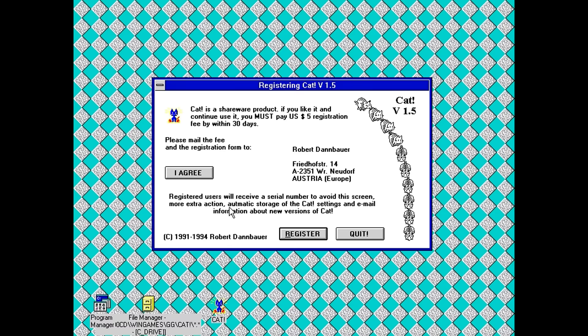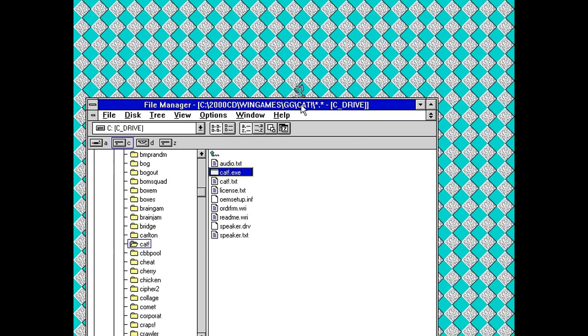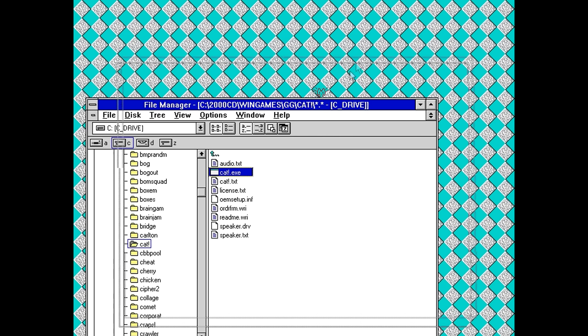Cat makes noises. Registration basically adds some extra functionality and also makes it so that the settings stay in place. There's the cat — very wireframe right now. He seems to run towards wherever I'm pointing the mouse cursor. But he doesn't show up over the windows. Let me change the background so we can see the cat a little better. Now he's running along, chasing after the cursor, and then when he catches up to the cursor, he falls asleep.